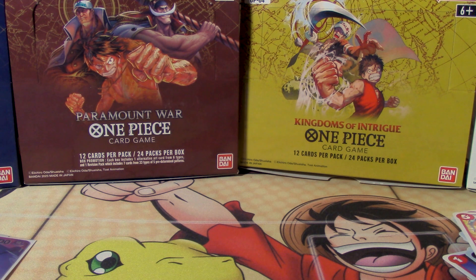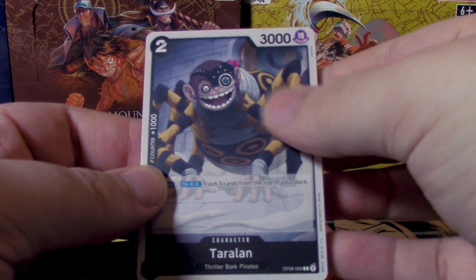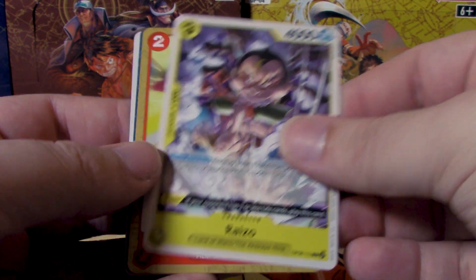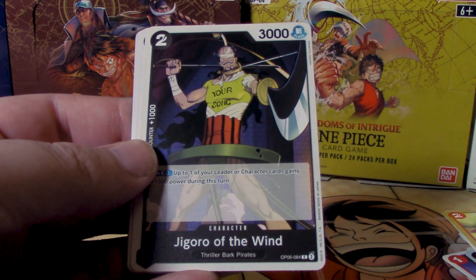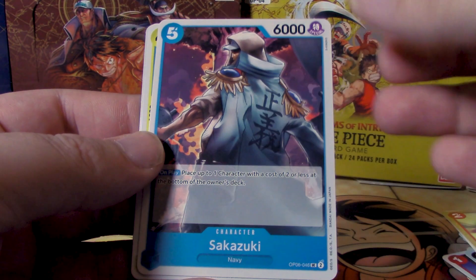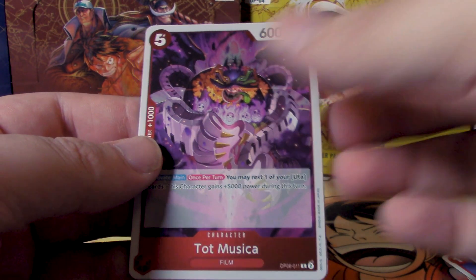I'm getting a little nervous. Come on, let me get an O-Tart please. Got our silver medal pack here with Terralan, Kawamatsu, Gaspard, Raizo, The Meteor Strike of Love, Archmaxim, Jigoro of the Wind, Sai, Sakazuki, Inu Arashi, and for our rares Tot Musica.